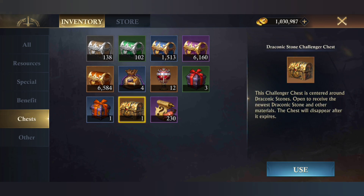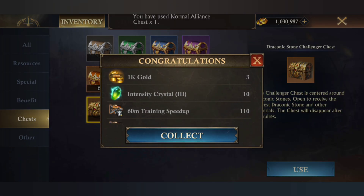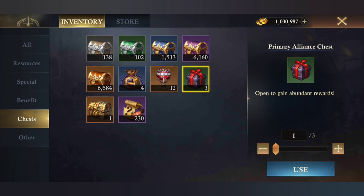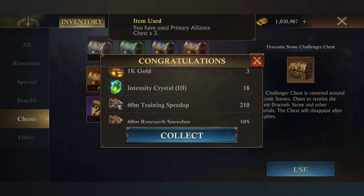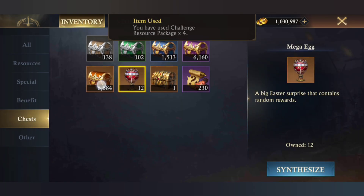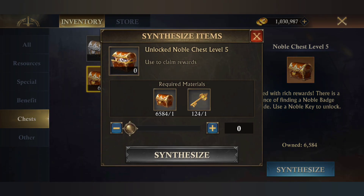Here in the normal alliance test we got some gold crystals, speed ups, and again 3k gold crystals and some speed ups. It also gives some resources, and here we have a Noble chest level 5 — let's do it, 124 chests.